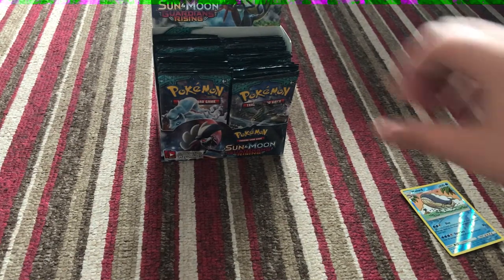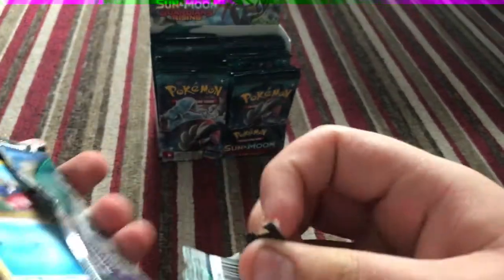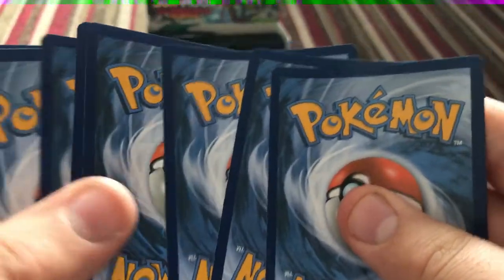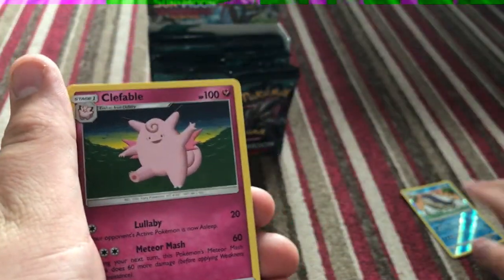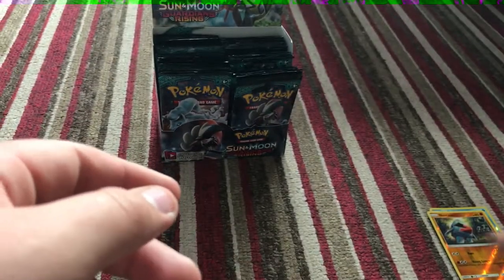Next one is Kamamo. I'm hoping to pull any form of Tapu Lele. Three and three, and then we skip the commons. So we've got a Gliscor, a Clefabon, Matang, reverse Nosepass, and a Victory Bell, and a Fairy Energy.